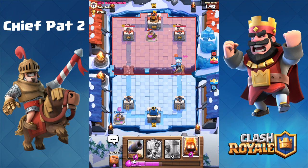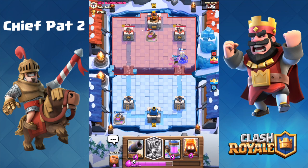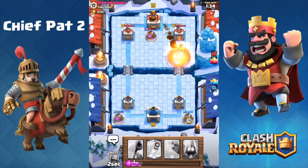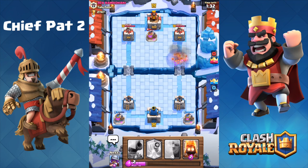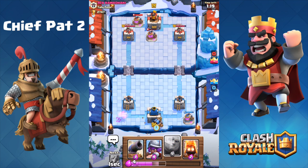Now we can keep pushing down the right-hand lane. Sparky's charged up, musketeer's behind it — Sparky's going to dominate every single one of those barbarians. Another elixir collector just to keep our advantage. That ended up being the smart play instead of playing fire spirits, because they would have met the same fate by dying inside of that fireball. At this point we can just make sure we keep our advantage up. We did damage the tower just a little bit with our musketeer, but we didn't get the crack through that we really wanted to.